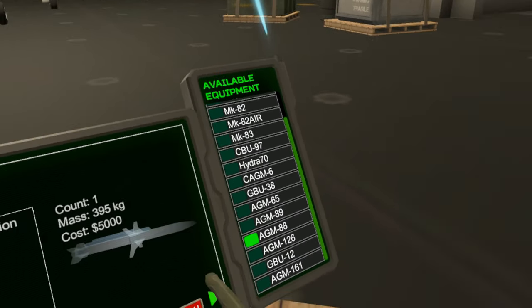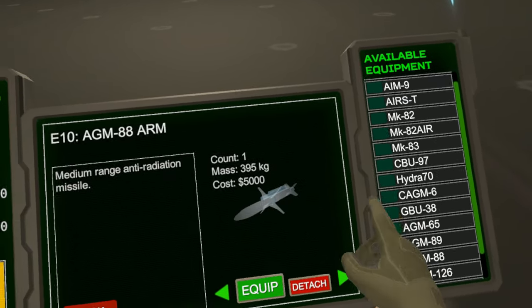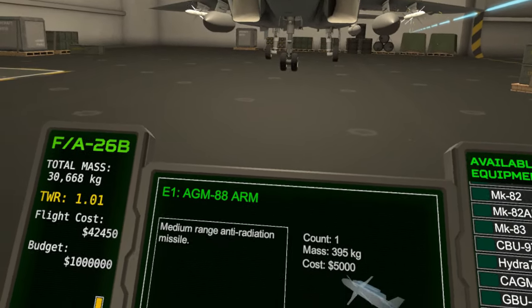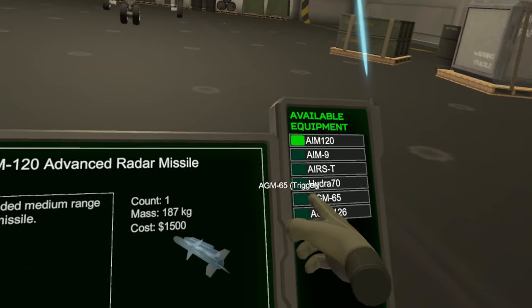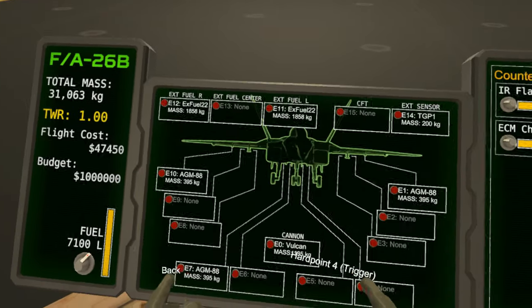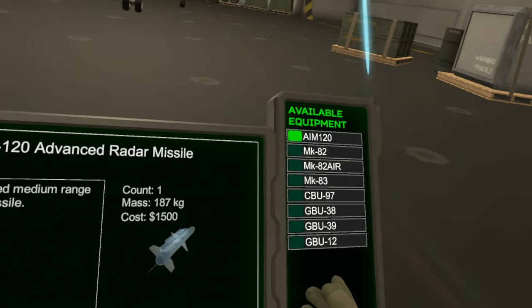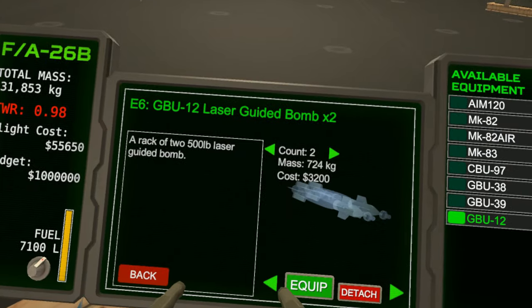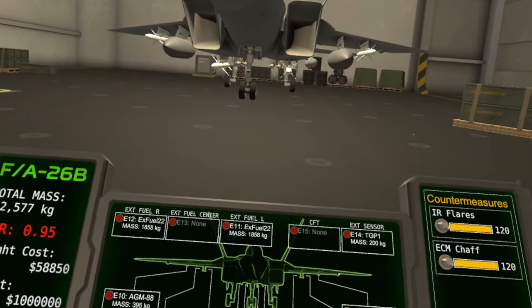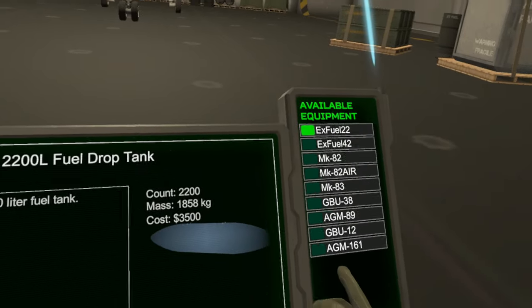The F-18s, Harriers, and all those wild weasel planes carry the HARMs. This testing map has four radar sites, so we'll grab six just in case one of them misses. I'll be teaching you how to use the radar anti-radar interface, and maybe we'll do some GBU-12s as well to take out the physical SAM sites. We got a GBU-12 and our targeting pod.